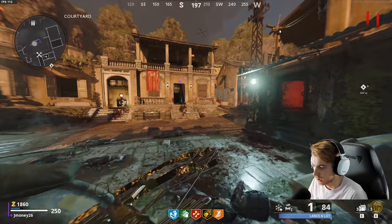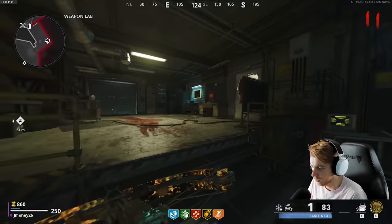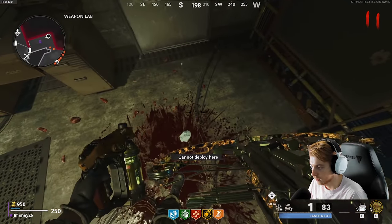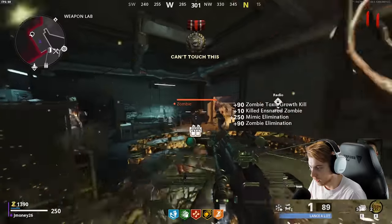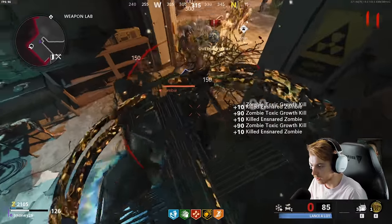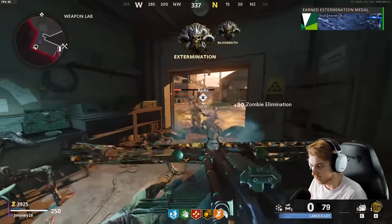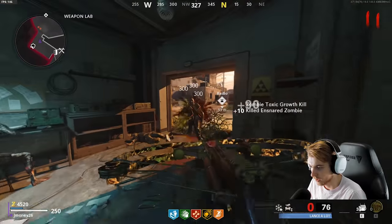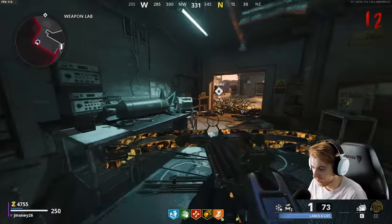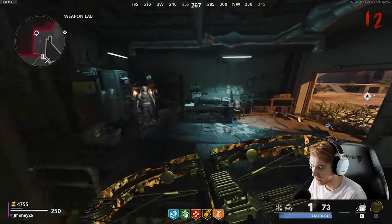Now we got Stamina Up. We're chilling, we're fast. This is a strat I wanted to try — we're going to open this up. I want to put one there and one here. I think we can just sit in here and chill. They already broke it — I'll just put another one down. As long as we're keeping them off of it I think we're fine in here. This is kind of like a rat strategy, but if it works, it works. I want to see how long we can just last in here.